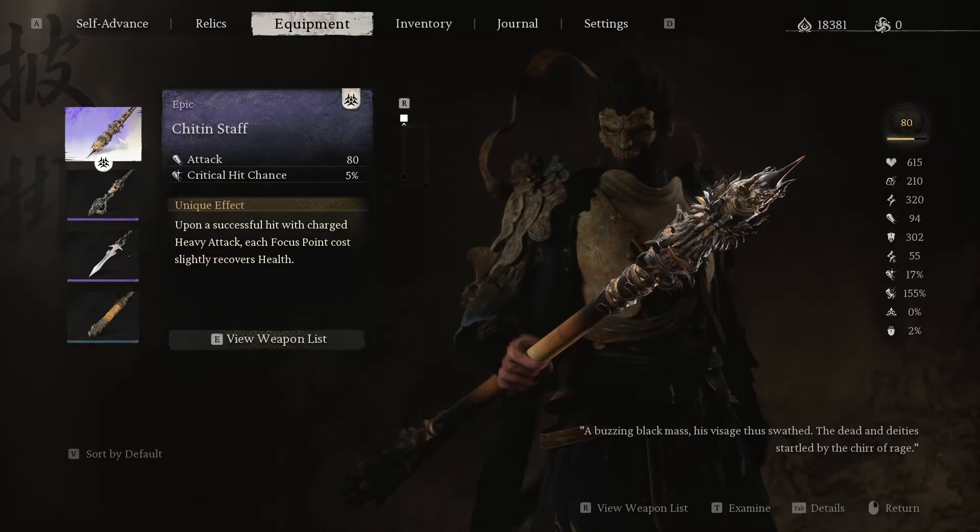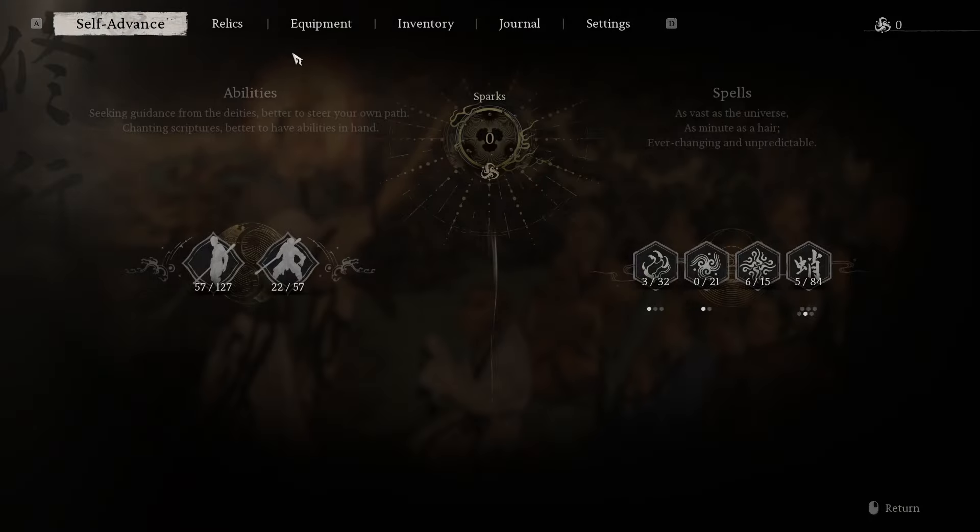Hello, so in chapter 4, when you reach the first shrine and you fight the first boss, which is called the Second Sister — kind of like in Jedi Survivor, right? The sisters.